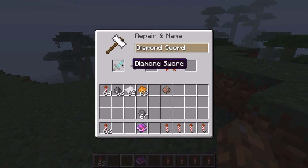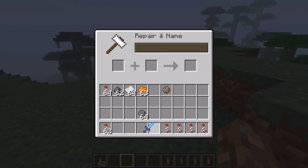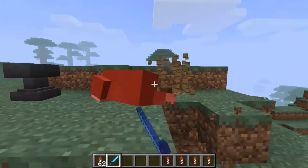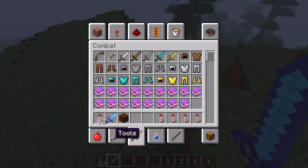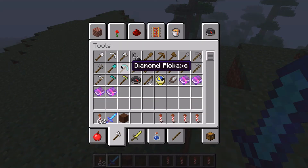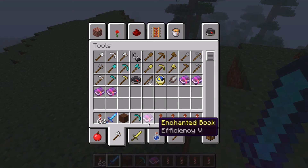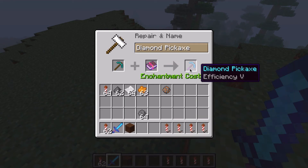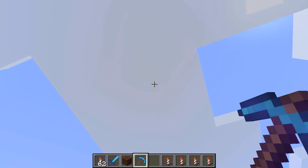Put in the diamond sword and the enchantment book, and we get a Sharpness 5 diamond sword. As you can see, we have the Sharpness 5 enchantment. This also works with tools — you can get a diamond pick and an Efficiency 5 book, put that in there, put that in there, and you get an Efficiency 5 pick.